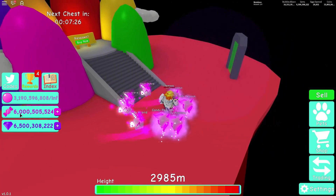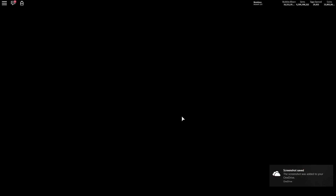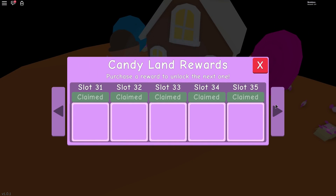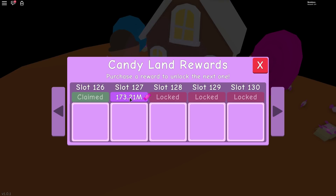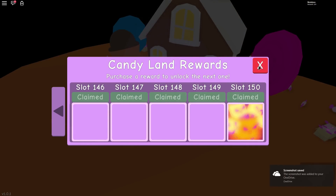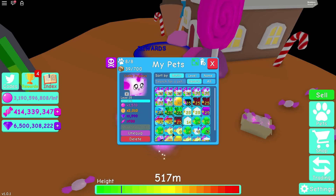Alright guys, we got 6 billion candies — that's just so insane! So right now we are gonna get that Hydra. Oh my god, I feel so relieved right now — finally I'm gonna get it. Okay let's do this — yeah, slot 126. Oh please say that I have enough. Come on, come on — are you ready guys? Yes! We got it, we got it! Finally, finally, finally! And we still had 414 million left — my calculation was wrong. Okay, where is it, where is it?